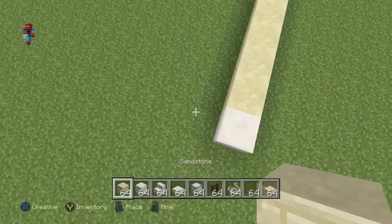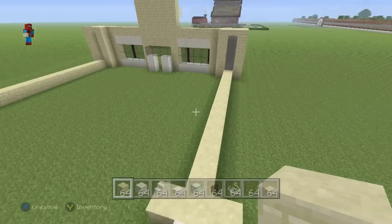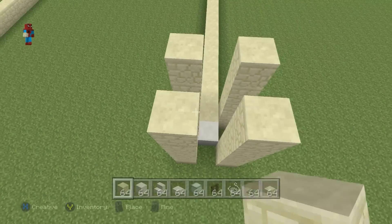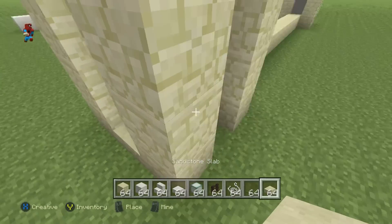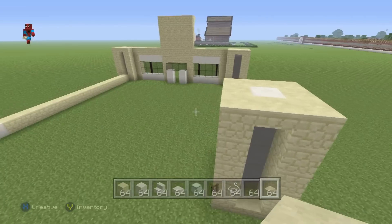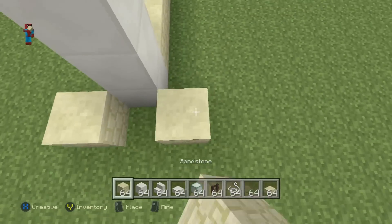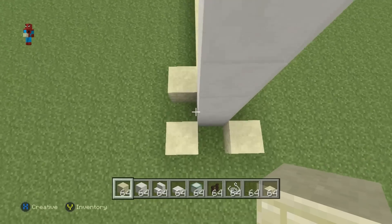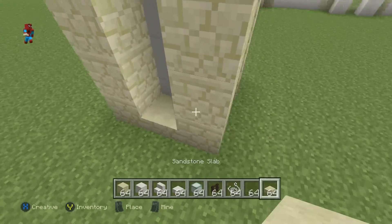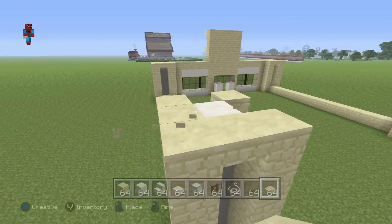Place sandstone blocks diagonally in relation to these quartz blocks to form the same shapes as the front pillars. Go on top of those sandstone blocks by four — one, two, three, four — on all sides. Do the same with the quartz, then go around the base of the quartz with sandstone slabs exactly as we did on the front. Do the same on the opposite side: raise the quartz up by four, place sandstone in the corners, raise the sandstone to match, and finish with sandstone slabs around the base.